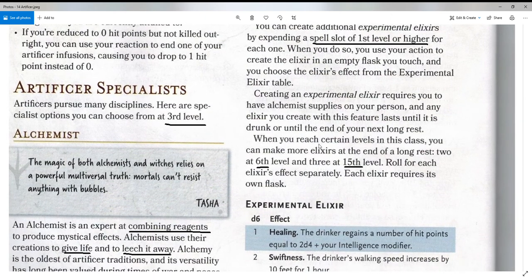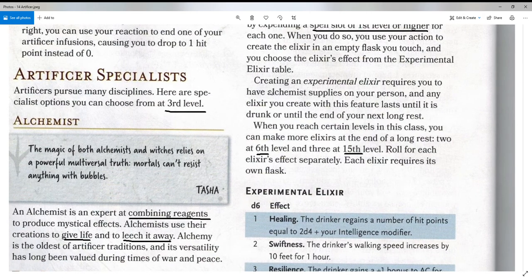The table down here determines the effect. Creating an Experimental Elixir requires you to have Alchemist's supplies on your person, and any elixir you create lasts until it's drunk or until the end of your next long rest. When you reach certain levels you can make more elixirs at the end of a long rest: two at level 6, three at level 15. So they're pretty limited — I'd give them double that; it seems a little too restrictive.